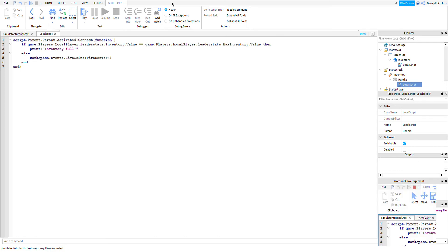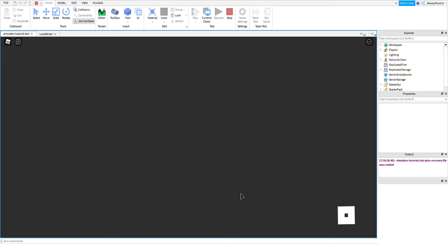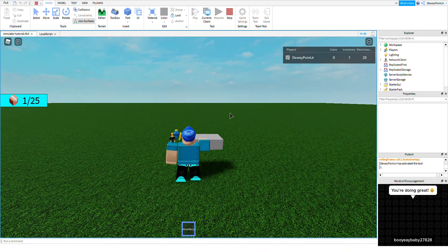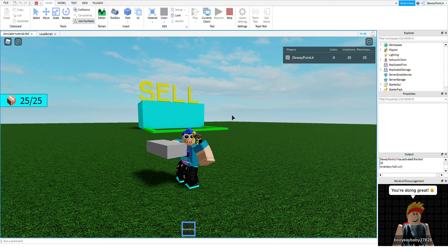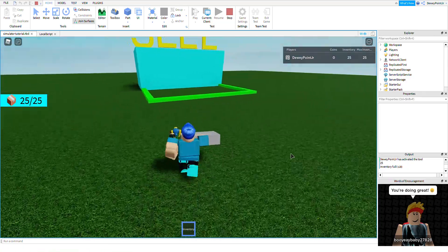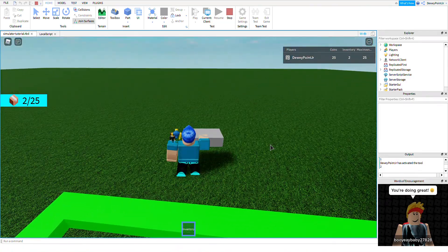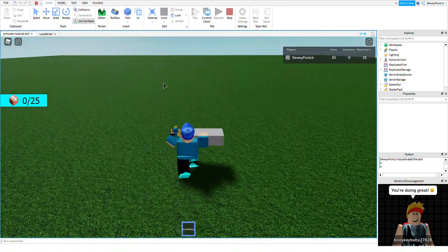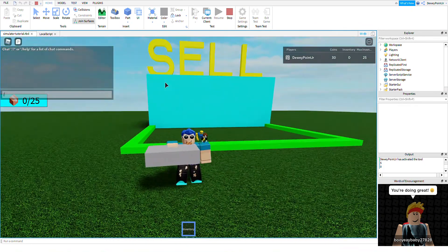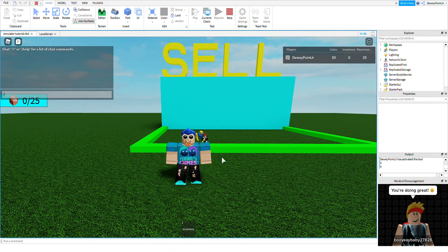Alright, so now if you did everything correctly, your inventory can't go over 25 and it's printing out 'Inventory Full' instead. And then if you go and sell it, it lets you do it again.